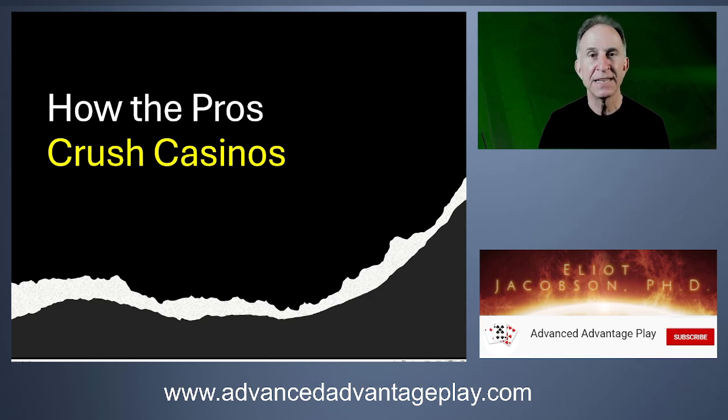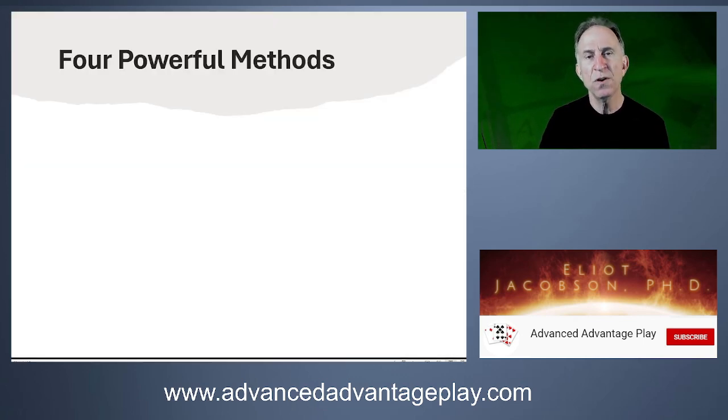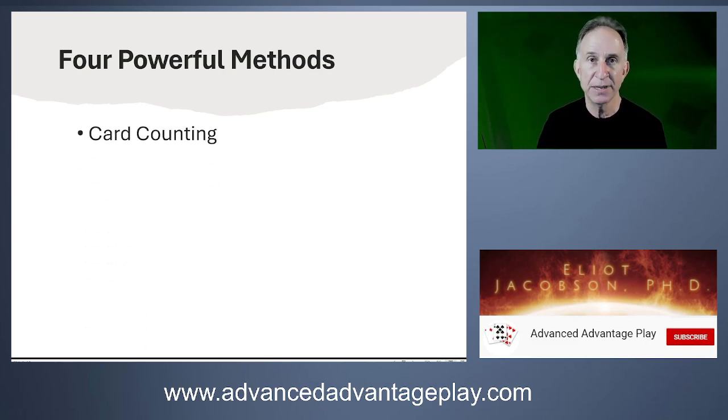We're going to discuss this in the full context of Advantage Play against card games — not slots, poker, or sports. The four methods are: first, card counting, extended from blackjack to blackjack side bets, baccarat side bets, and any game dealt from a shoe where multiple rounds are dealt between shuffles, including some new proprietary games.